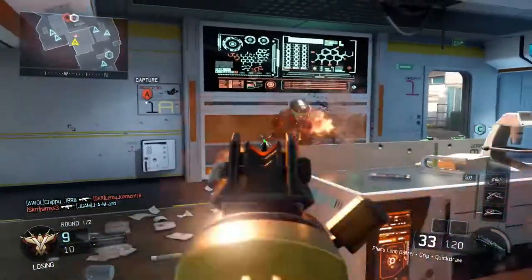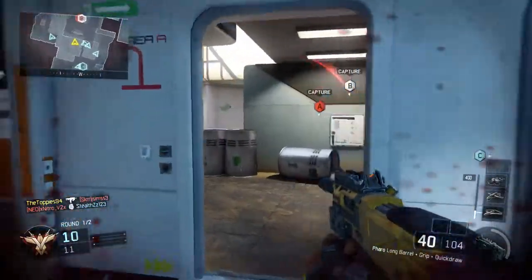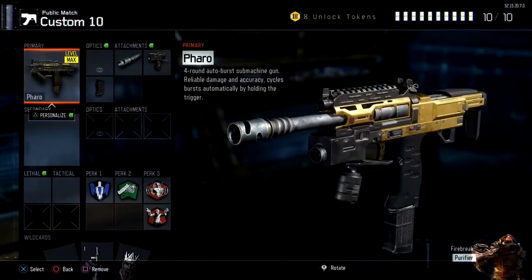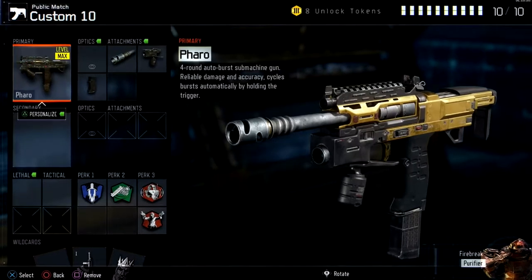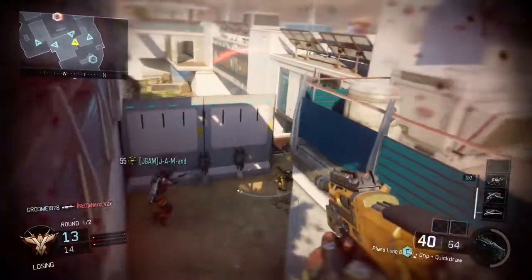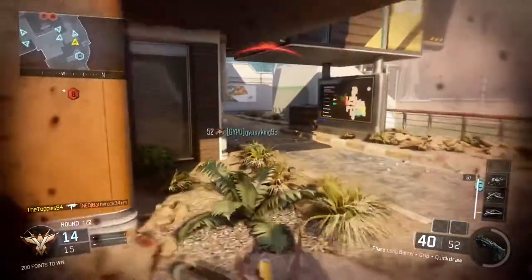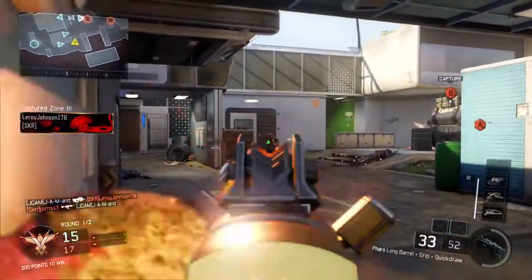The third challenge camo is Bliss, which is the opposite of Burnt. For Bliss you need to put on 5 attachments and an optic. I recommend the Pharaoh with Long Barrel, Grip, and Quick Draw Grip, with the same perks as before plus Gung Ho. This class is better suited towards getting kills quickly because you don't have the sight on — you don't really need it since the iron sights are good, and now that you aren't going for headshots you can replace it with Gung Ho once you've taken off your Concussion Grenade.